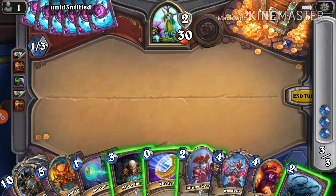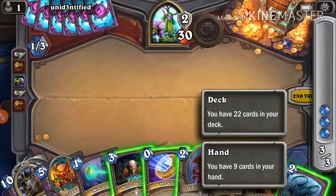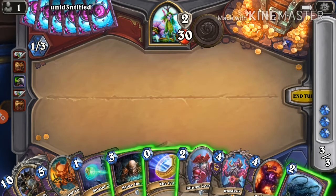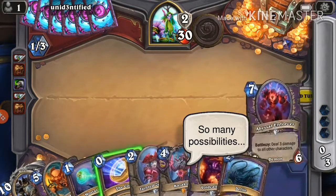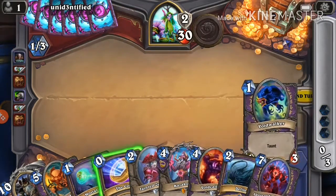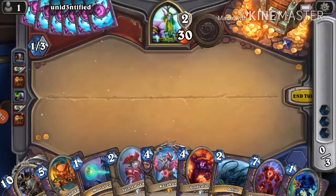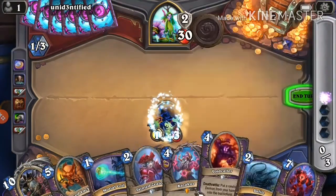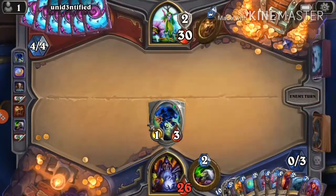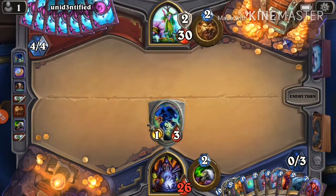Sense Demons isn't great unless you want to burn one card — we have a 1 in 22 chance of burning Reno. Or we could just throw out the coin; it's not that important. Or we draw into Flame Imp or Void Walker — yep, that's the play. Next turn we'll play the Void Caller and hopefully we can cheat out the 7 mana 6/6.